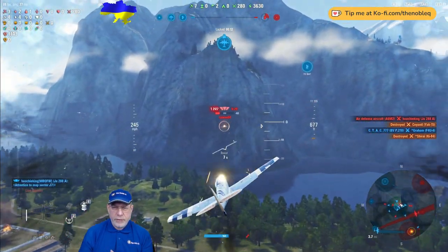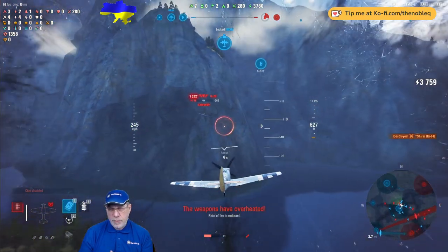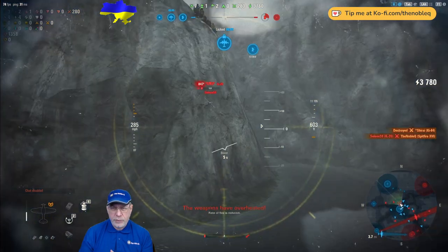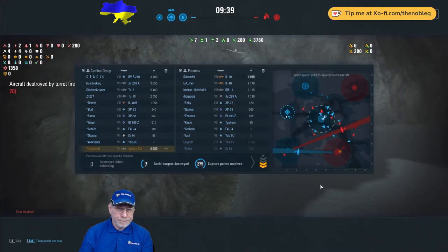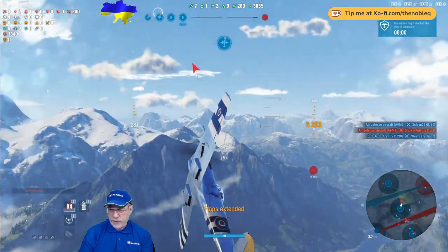Now I go after the IL-20. He's got a really, really good rear gunner — look at my health bar going down, as well as the criticals he's doing, and down I go. We spawn back in at the airfield. Just before I spawned back in, the IL-20 went down.